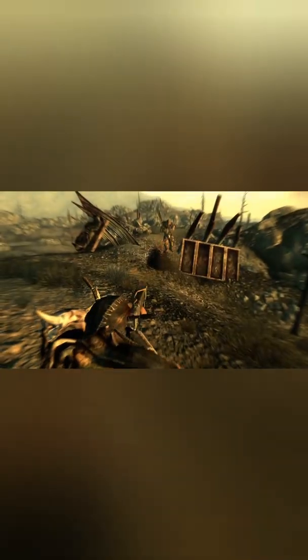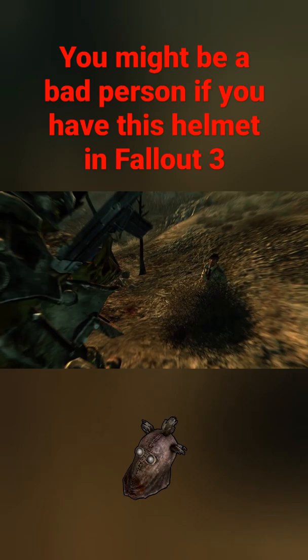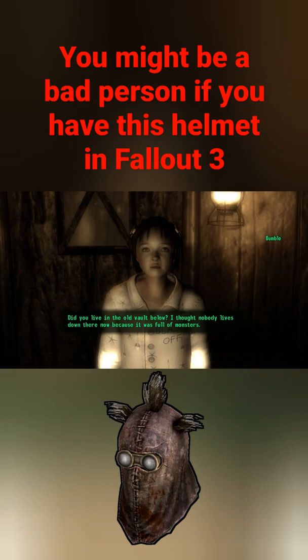If you have this unique helmet right here in Fallout 3, you might be a bad person. This is the Boogeyman's Hood, and it can only be acquired by convincing Bumble from Little Lamplight to leave the cave and get caught by a slaver. If you have questionable morals, it might be worth doing, because the helmet gives you as much damage resistance as a power armor helmet, which can be pretty helpful in the early stages of the game.